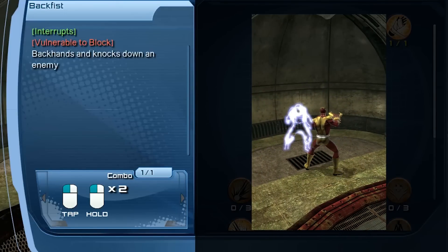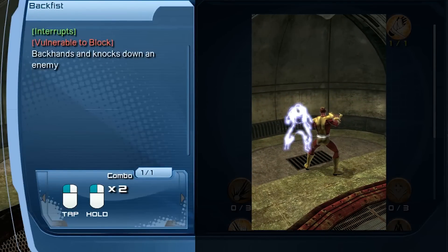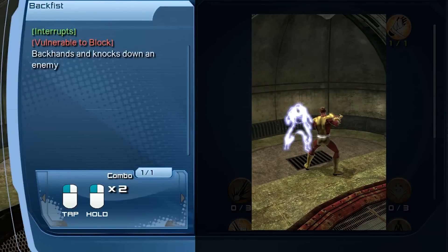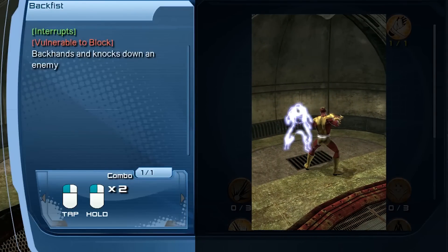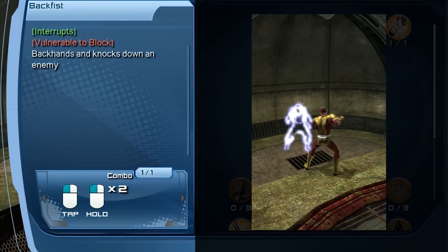Once you put a point in double fist, you will unlock back fist. To do back fist — it's an interrupt but also vulnerable to block. You're going to see that a lot of the abilities in brawling are vulnerable to block when doing the combos. Brawling doesn't really have very strong range combos, but that's okay because brawling is supposed to be melee. With back fist, you're going to tap melee and then hold melee twice.